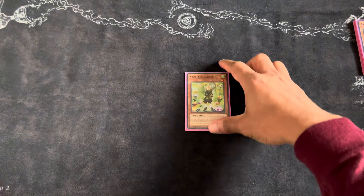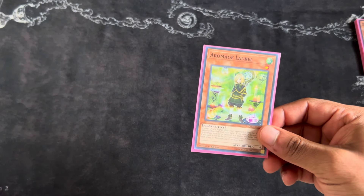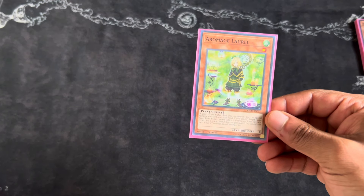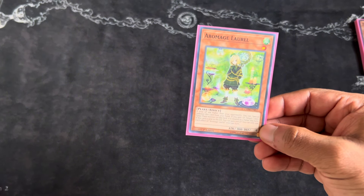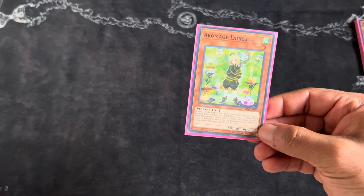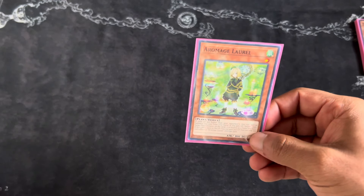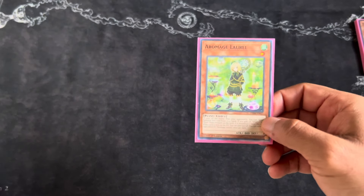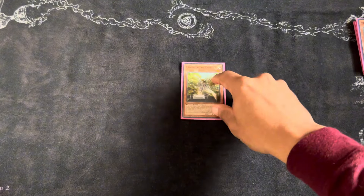Continuing our aroma package, we have one Laurel. This common card — when sent to the graveyard, you gain 500 life points. Also, if you gain life points you target one non-tuner on the field and it becomes a tuner. It's not really a synchro-heavy deck; I only play one synchro, but I can see a variant where this becomes more utilized as a synchro deck.